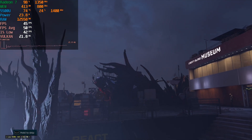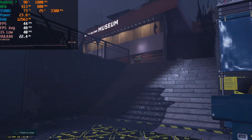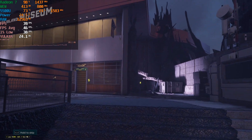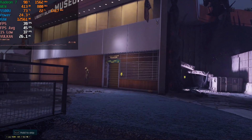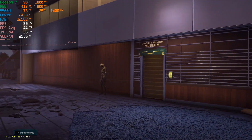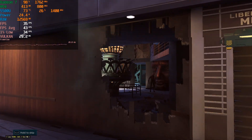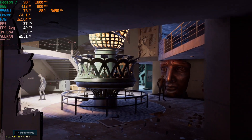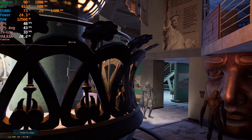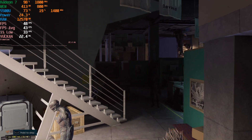I also tried Rainbow 6 Extraction because it has a built-in benchmark. The most obvious thing was just how consistent the frame times are — no noticeable spikes and the 1% lows are very close to the averages. Overall it's a pretty rock-solid experience at 1080p. RAM usage is relatively high, so the 16 gigabytes are clearly coming in handy, though not to a completely remarkable degree — it is a welcome boost in performance.